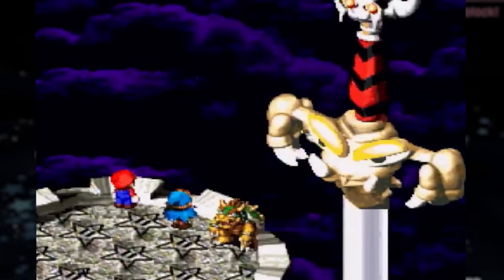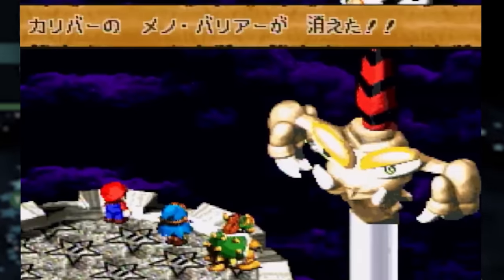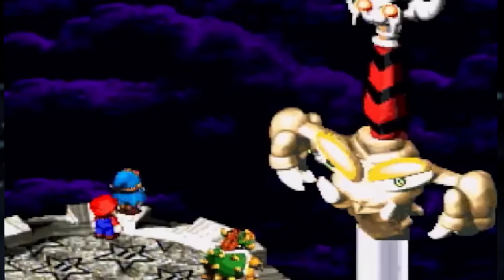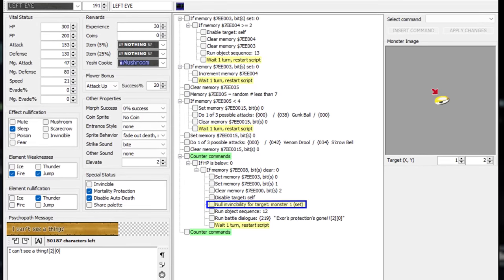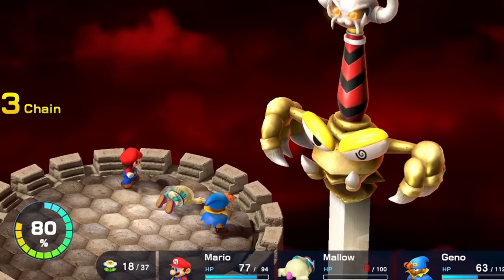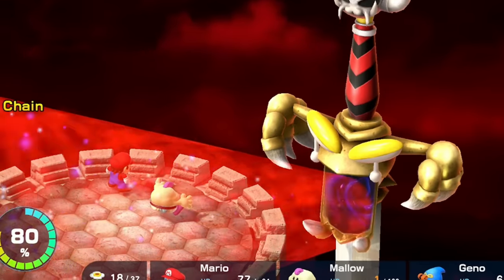This brings us to the only trick that carried over from the original: Genowirl on Exor being a one-hit KO. If you knock out Exor's left eye, then hit a perfect timing on Genowirl, Exor will receive max damage and the fight will end instantly. This was originally thought to be an oversight by the devs, but if you look at the code in the original game, this was intended behavior. The remake also includes this mechanic, so any speculation as to if this was intentional or not should be put to rest — unless the devs intentionally included a bug.